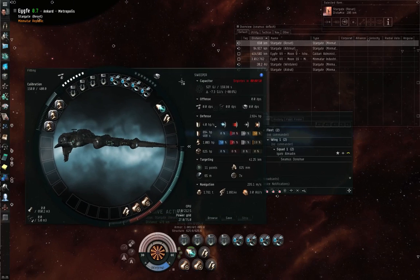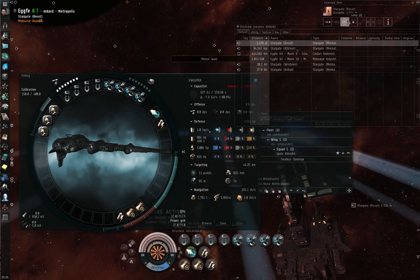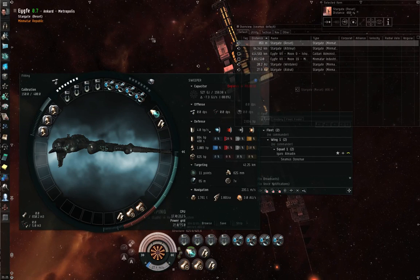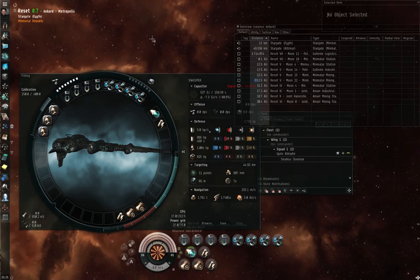You can loot the wrecks without any special equipment as long as you've got the cargo space for it. Salvaging, however, actually tries to create something out of the wreck itself. So you'll target-lock a wreck, activate a salvager module on it, and once the salvager is done, you might get something out of it.